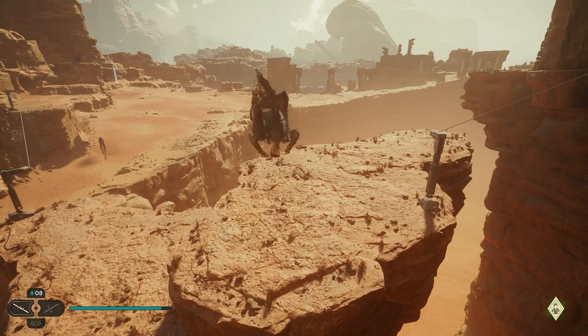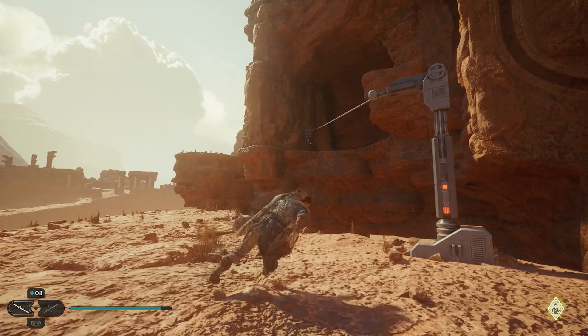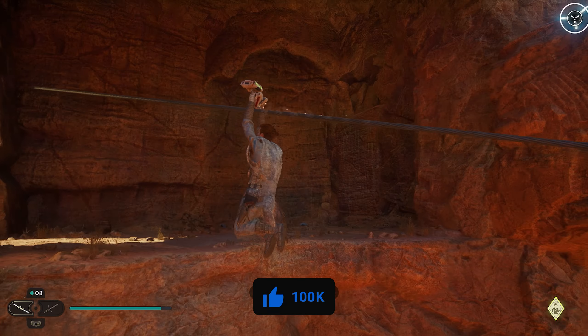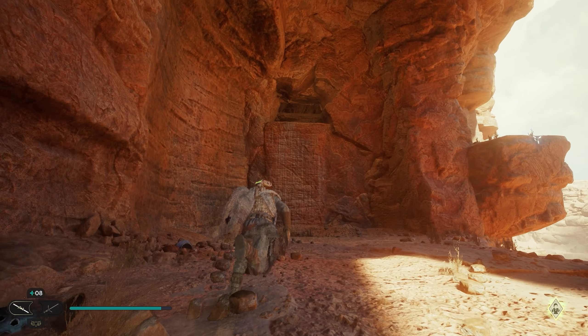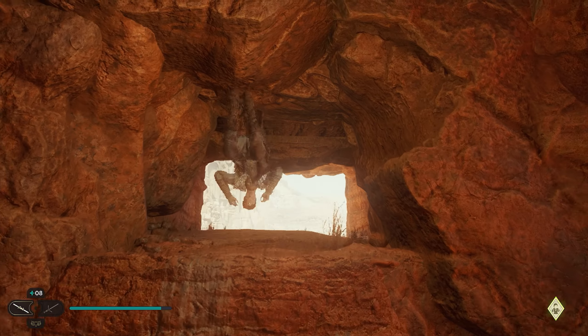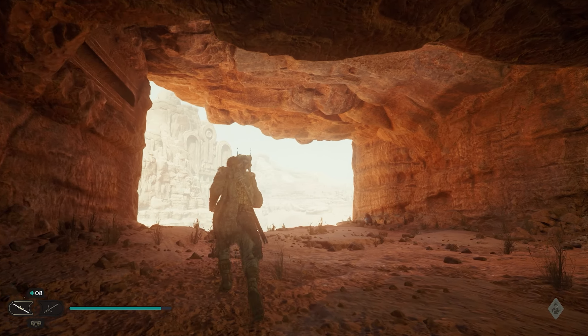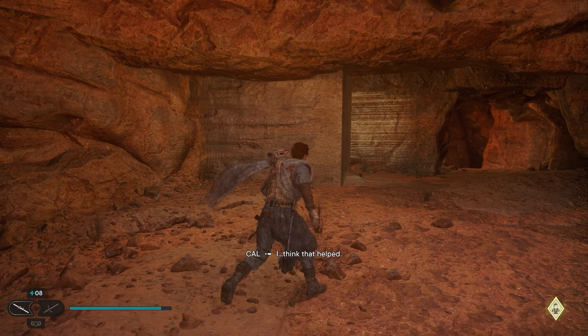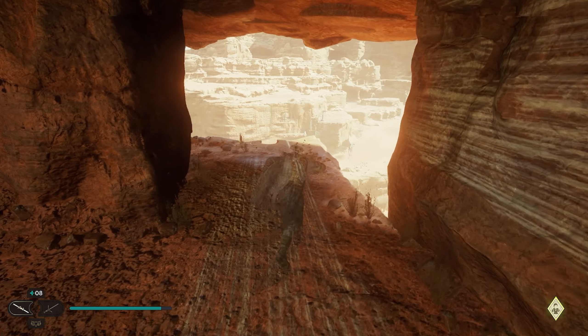We'll then jump across. If you've already activated this zipline, you can take it; if not, just jump up on the ledge and work your way around. We'll take the zipline up. Once we're back in this room, because we opened this door, we can now jump our way up into this room again. And once we're inside, we're going to turn around and use the force to push this ball to the other side — that's going to open this door here. We can work our way through.